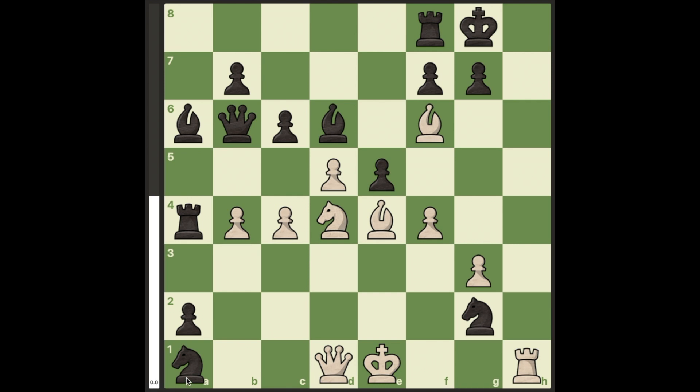In this position, white is down a knight and a rook and the white's king is under attack. But in compensation, the h-file is completely open. Notice that if black trades a piece, white cannot do better than Bxh7 and e4 check with a perpetual.